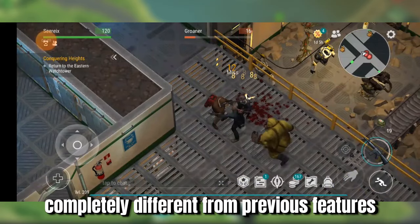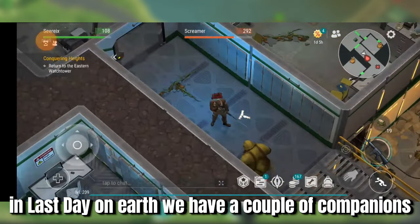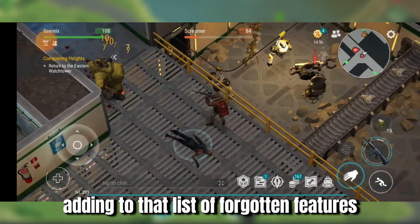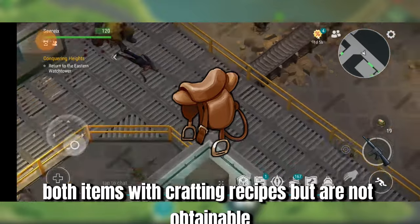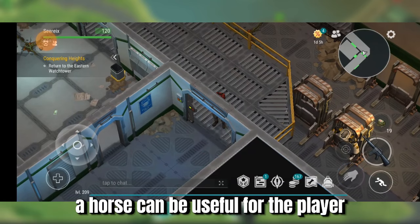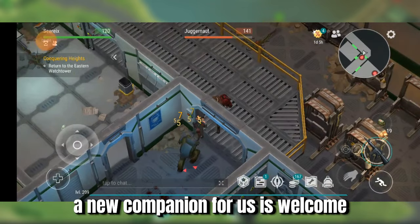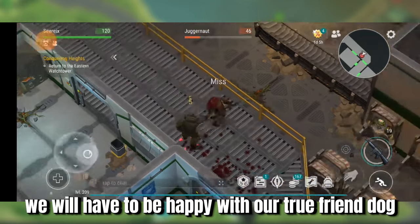For this next one, it's something completely different from previous features and is highly anticipated by players. In Last Day on Earth, we have a couple of companions to help us in our adventures. There is of course the true friend dog that can follow us everywhere, and the drone, a newly introduced item. Adding to that list of forgotten features, there is the horse feeder and saddle — both items with crafting recipes but not obtainable. These have been in the game for a long time with no updates from the devs. A horse can be useful for traveling without using energy or gasoline, going into locations that cannot be accessed by the chopper, and much more. For now, we will have to be happy with our true friend dog.